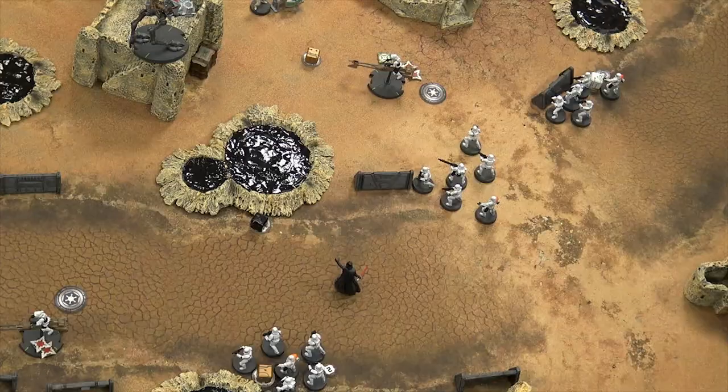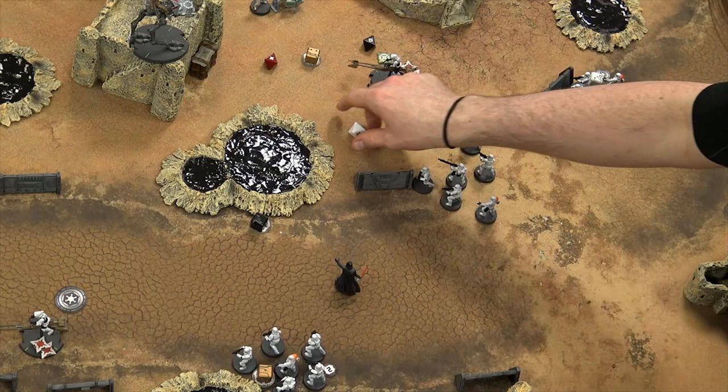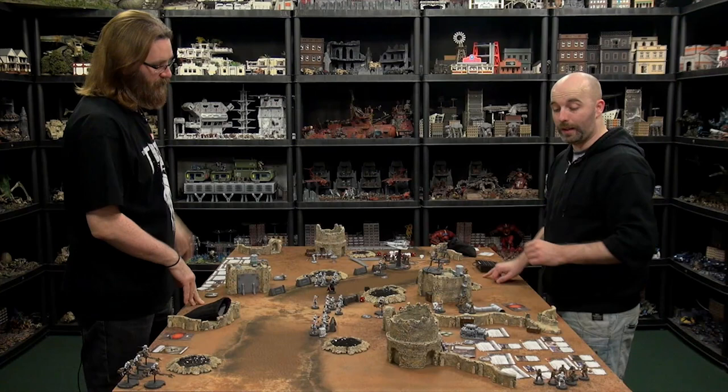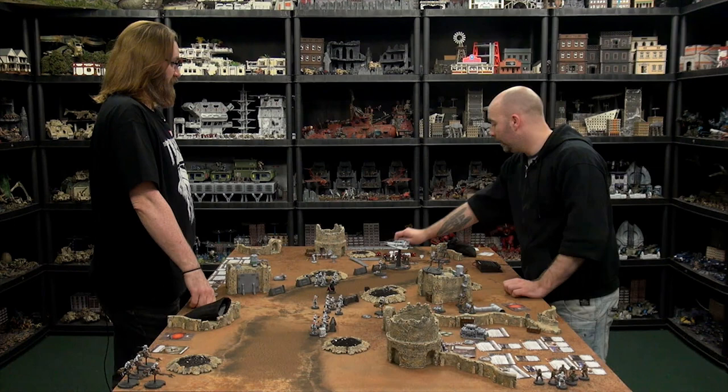Do I want to fire into Luke's face now? It's not long for this world so let's take a look. Rolling — one, two, three and a lucky boy. Re-rolling the blank — still blank. Two red dice — nope, nothing. Luke takes two wounds. Excellent news! Just chipping away — every dead speeder is accounting for a portion of his points, and that's the key.